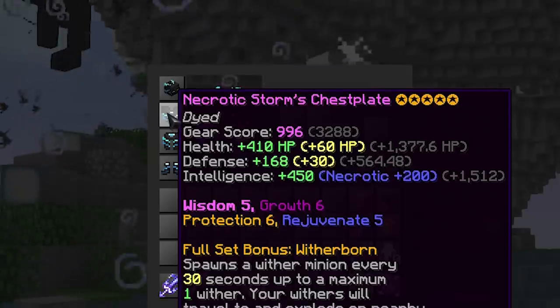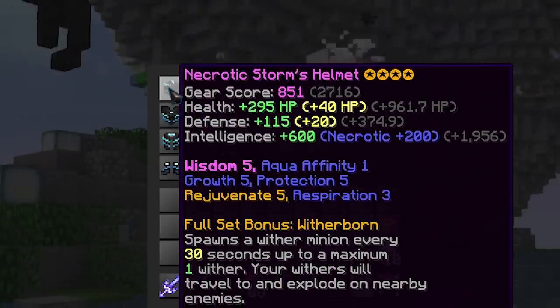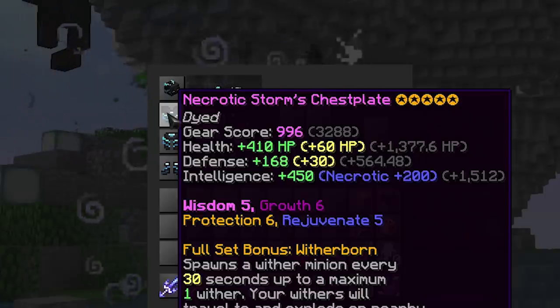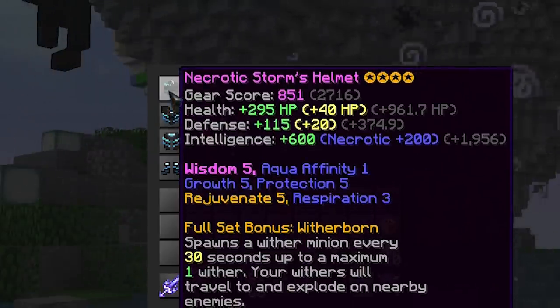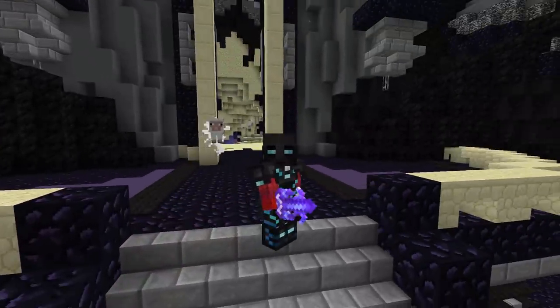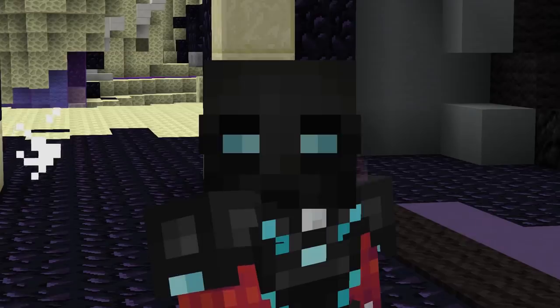And just to put the burning cherry on top of the overkill cake, a full set of Storm armor and fully bizarre talismans for way more intelligence pushes your damage and mana even more. Once you have all of this together, the set can be used for just about anything.